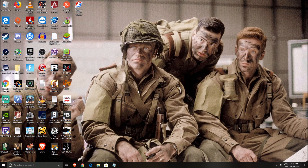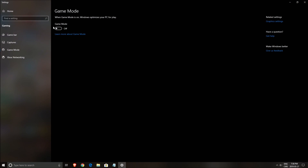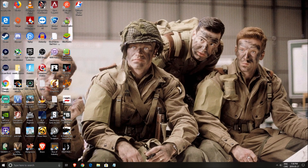The first thing we need to do is properly set up your Windows. You need to remove Game Mode — just search for it, open the Game Mode settings, make sure Game Mode is off, and make sure your Game Bar is off as well. You don't want to use any overlay from Windows 10.